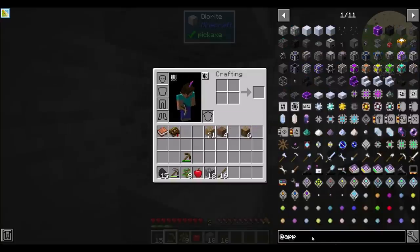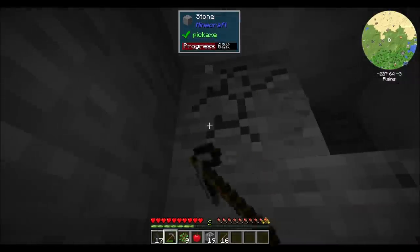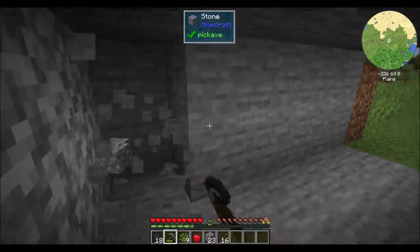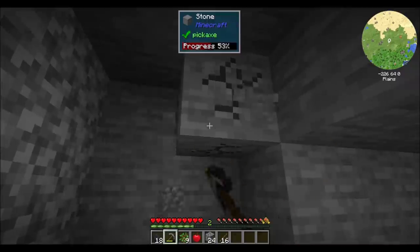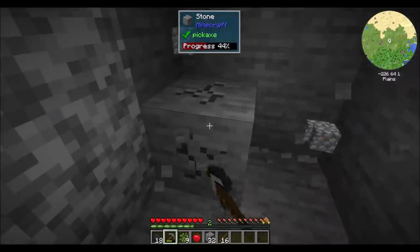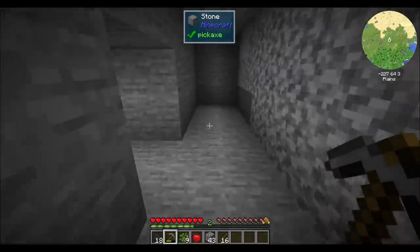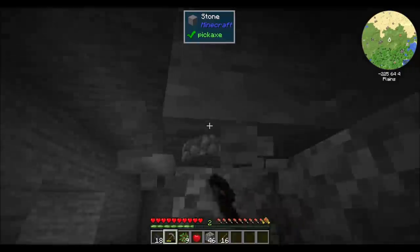Applied Energistics was kind of the first mod to change the way storage works — flip it on its head. For the longest time, we had storage that was just chests and an extension of chests, different iterations of chests. Applied Energistics was really the first one to say: how about instead of chests, we do digital storage? And that was pretty cool. I remember the first time I saw Applied Energistics and said to myself, this is different — it completely just broke my brain.